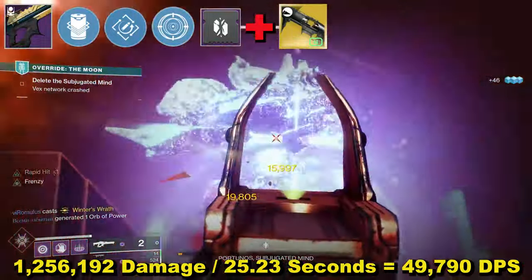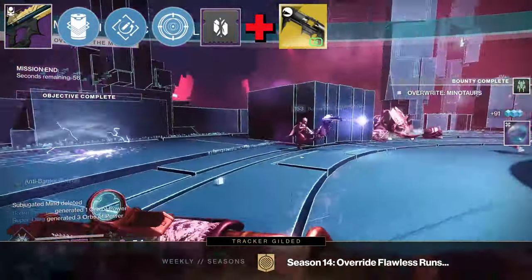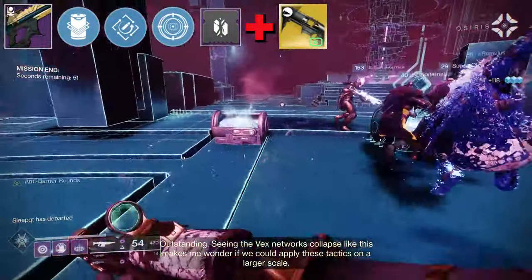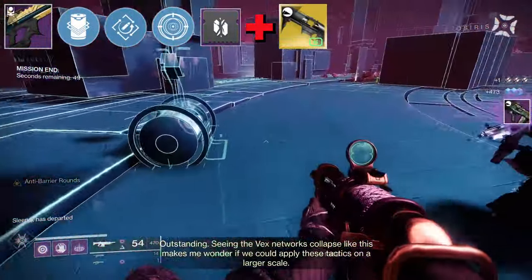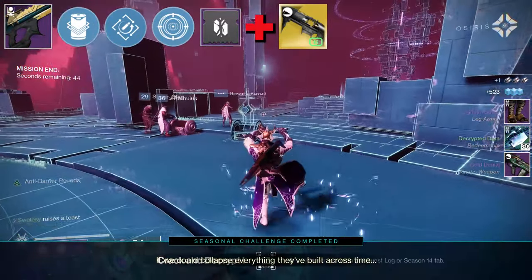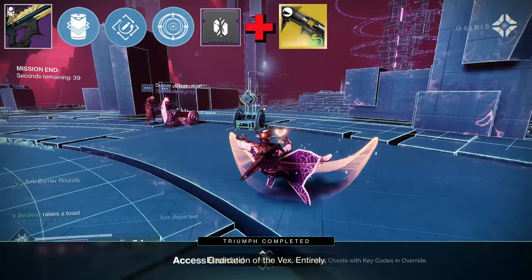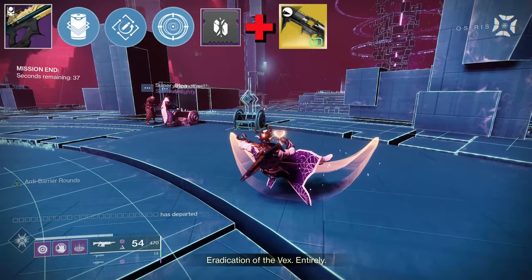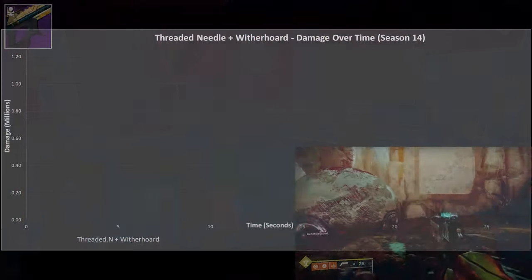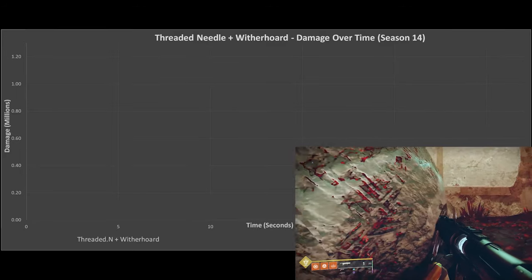In the interest of transparency — which is something I said I was going to focus on starting with Season 13 — I'm going to bring on screen a blank graph. In the lower right-hand corner will be the very clip you've just seen that was used for testing timings. As the clip plays, the line for Threaded Needle and Witherhoard will move along the graph in sync. This will not only demonstrate that what goes into the graphs does in fact, with some accuracy, reflect what's in the testing clips, but will give an insight into what exactly is happening at any given moment for this combination. I'll stop talking now and bring in the sound from the clip.